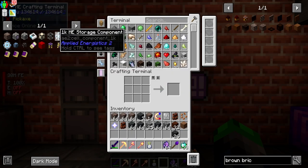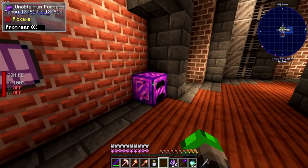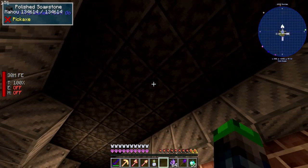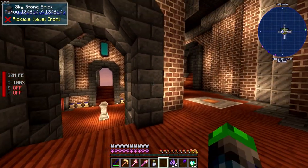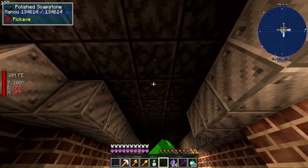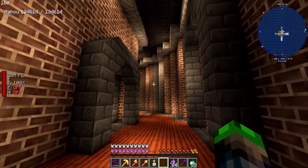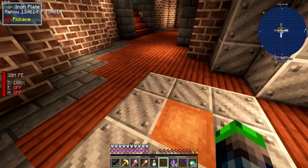We gotta get into processing, we gotta get into a lot of things. I have done a little bit of work here — I've sealed this room in. I did add one more block which is the polished soapstone. I don't really want to add any more variety of blocks to this build — I'd like to just keep it with a consistent theme. But I wanted the roof to be something that didn't draw your eye, and the black is almost like a deterrent for your eye — everything else seems more inviting than looking up at the ceiling.